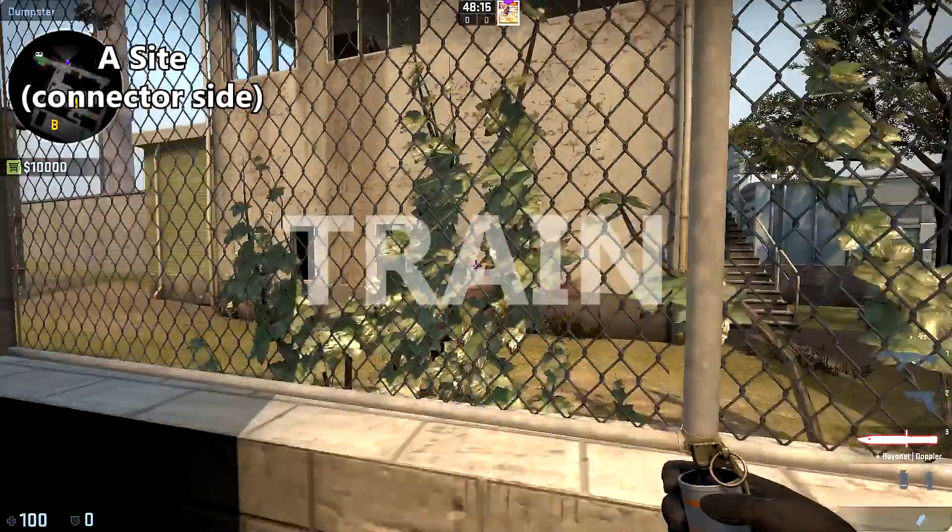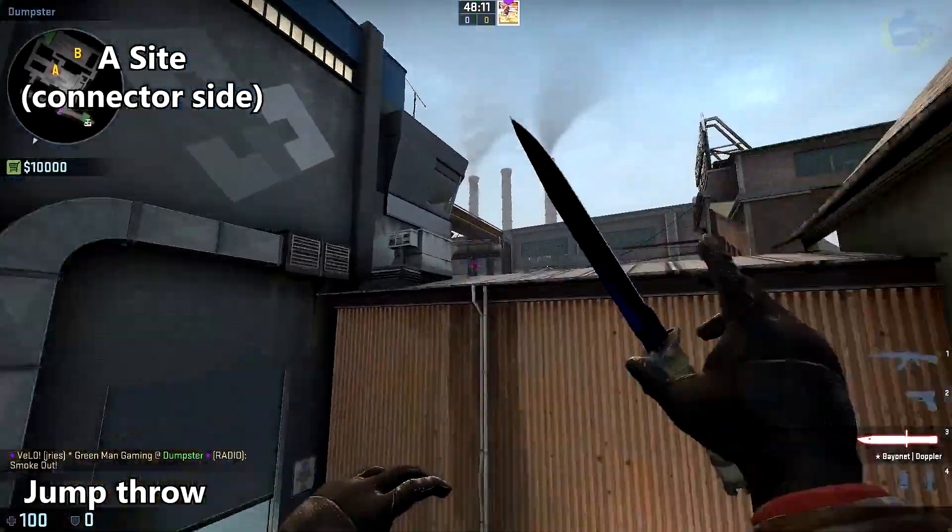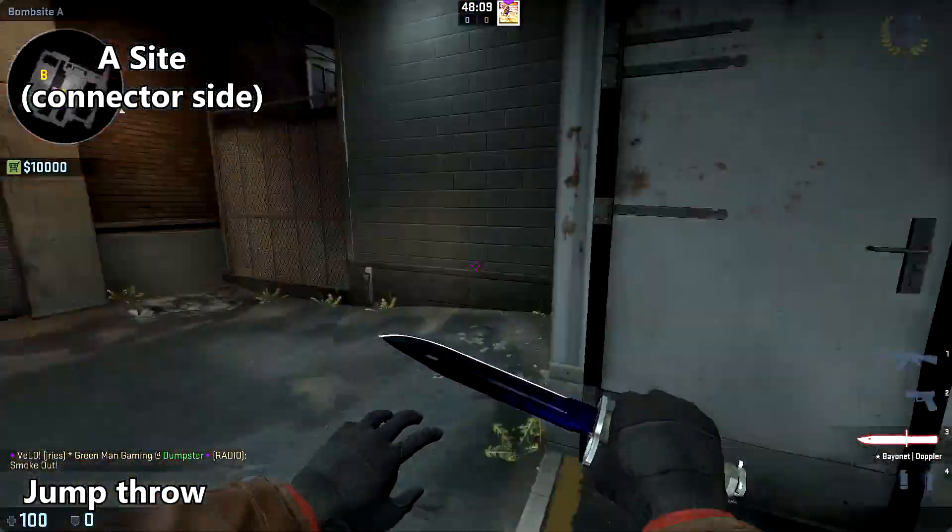And now we will move on to Train. To smoke off A side, come up to the corner of this train here, aim at the top of that smokestack, and do a jump throw.